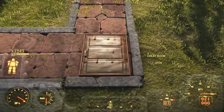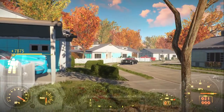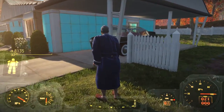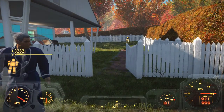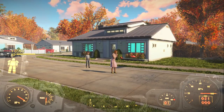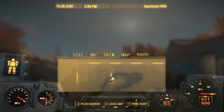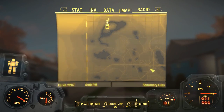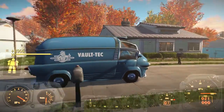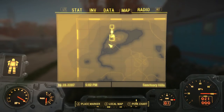So here's Sanctuary Hills if you want to go to the Cheat Room. Wait — what? Did I go back in time? Can I fast travel to that?